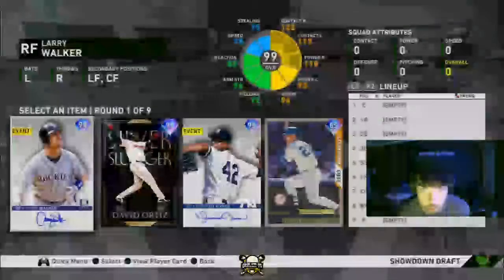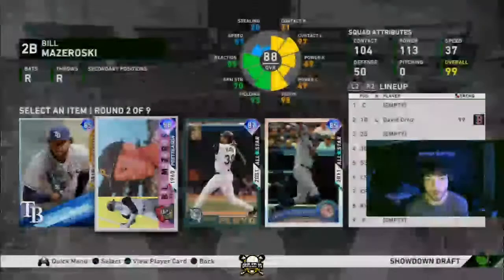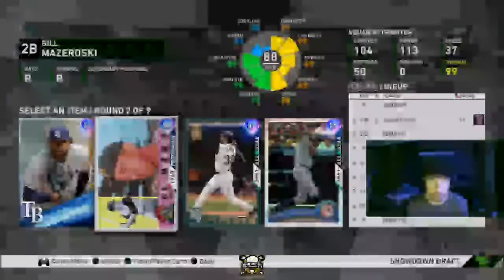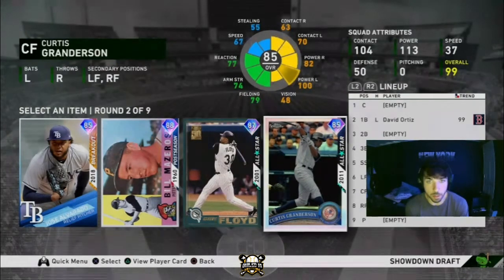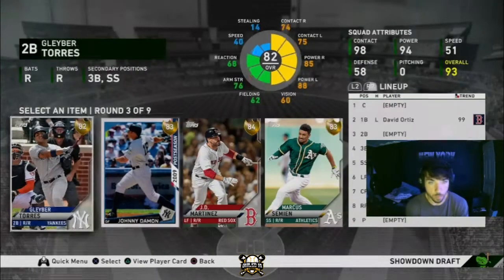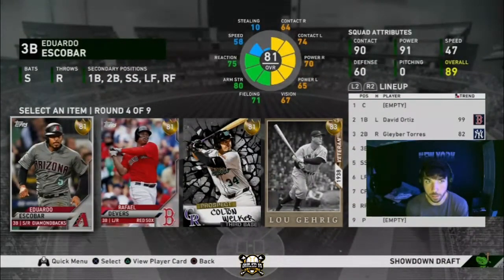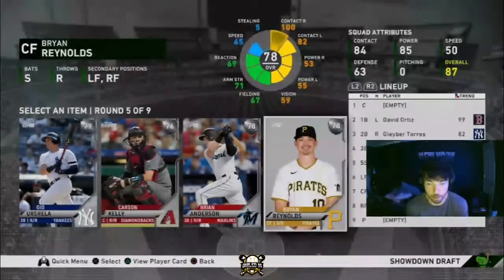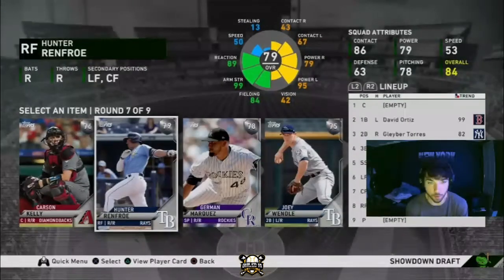Right off the bat I'm going to take Dave Ortiz because I already have a lot of gameplay with Larry Walker. One of the first tips I can give you guys is to pick pretty much all hitters — you don't really want to pick any pitchers because there are really no pitching moments in these showdowns, usually just one or two. So I always use all draft picks for hitters. I'll take Cliff Floyd, need some more righties. I'll take Glaber over JD, take Eduardo Escobar as a switch hitter who plays a lot of positions, and I'll take Brian Rose — switch hitters are usually pretty good. Also take Matt Barnes for a decent silver pitcher and Renfro as a good power-hitting righty.